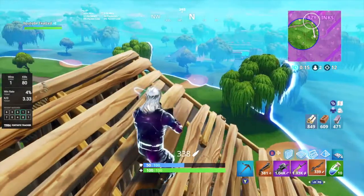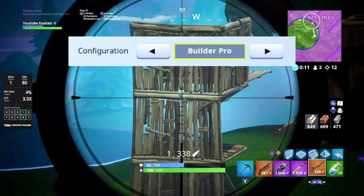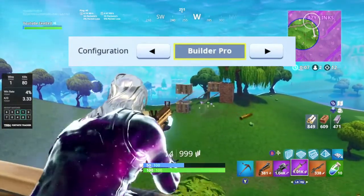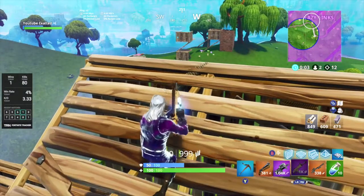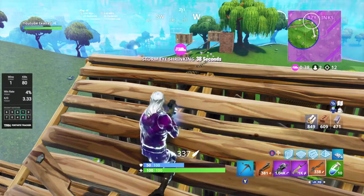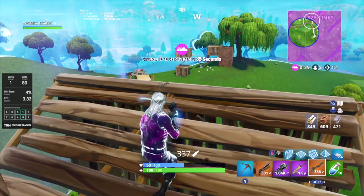For the last setting — controller configuration. I use builder pro personally. You can use combat pro or standard, whatever you find easiest. I feel like builder pro is much easier to build with, and I like it because it gives me the ability to compete against PC players. I feel like builder pro is the easiest to build with.